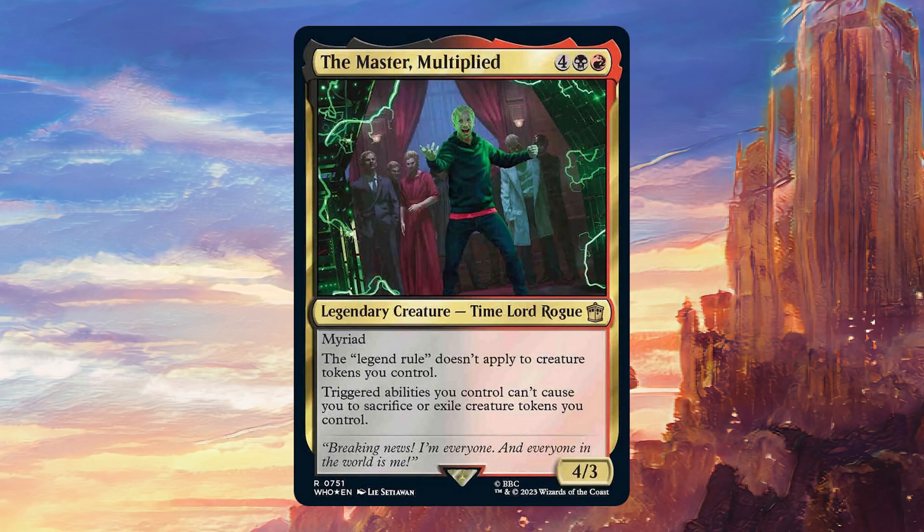This is so cool — such a Johnny build-around card, I absolutely love it. It's an incredible design for a commander, and it's also a super kill-on-sight commander because it's going to get out of hand really quickly. Obviously, Myriad is a triggered ability that's going to cause you to sacrifice or exile tokens, and that's not going to trigger while this guy is in play.